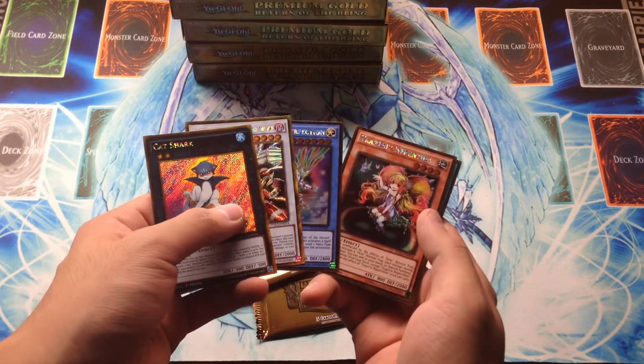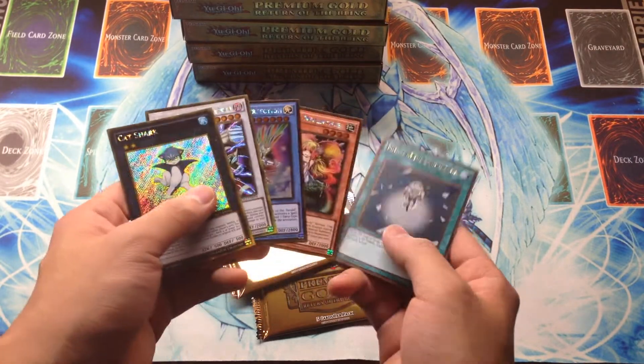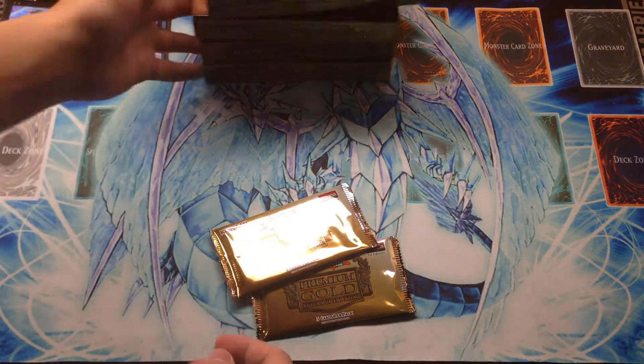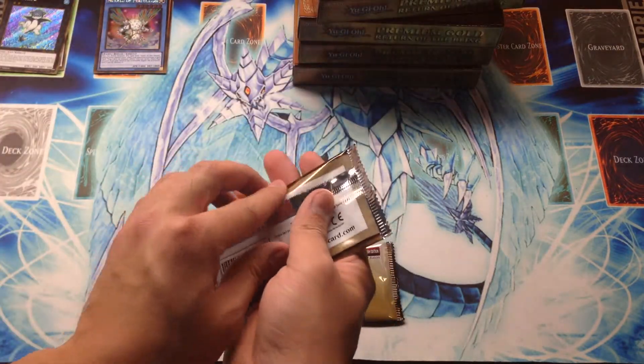Starting off with Cat Shark, Dragocytos, Herald of Perfection, Trap Tricks, Nepenthes, and Charge of the Light Brigade. Just like before, I'm just going to put these here — gold secrets and then golds.